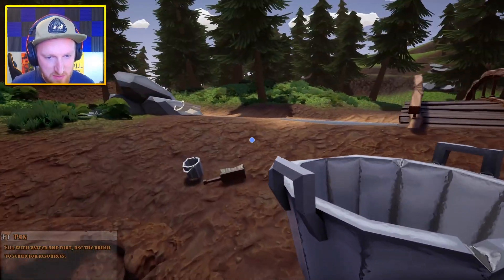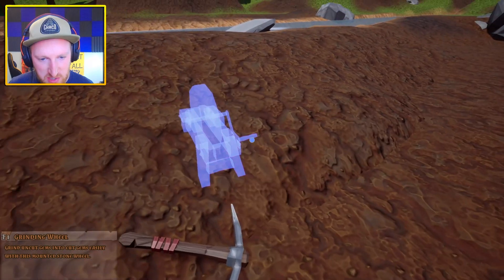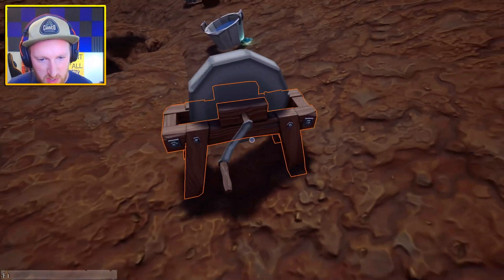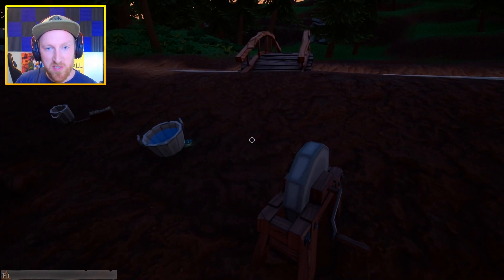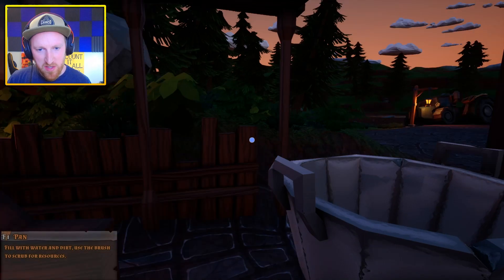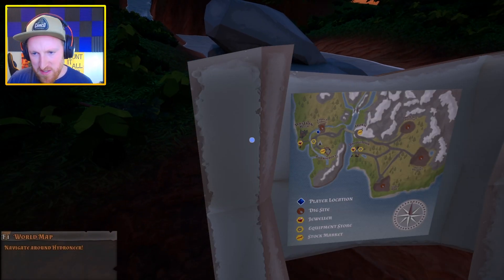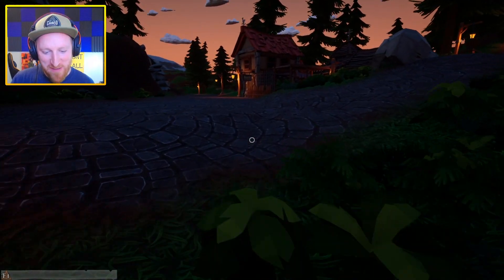I got a grinding wheel. I really don't know how to use it but we'll find out. I think you just put the gem on it and then start cranking it — it doesn't need power. You know how I was saying there aren't many mining areas with water? I'm pretty sure there's one with an underground reservoir — that one seems freaking sweet. I think it's Matthew's aquifer — it literally says 'aquifer' on the map. Maybe it's new.